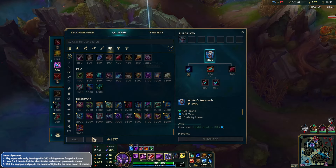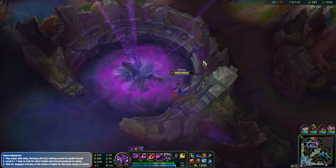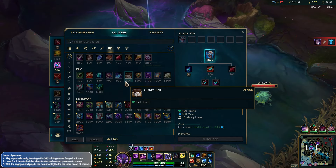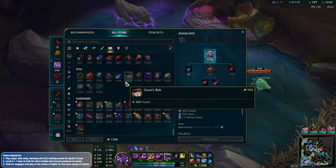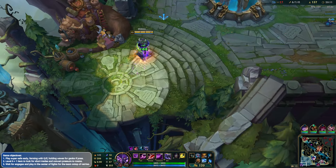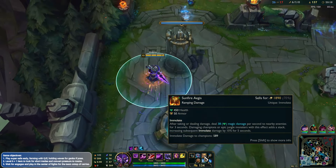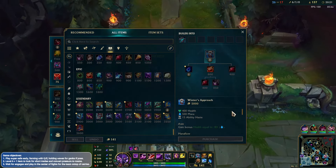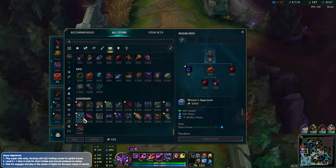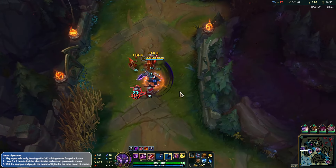We'll get our Fimblewinter for now - very cheap item as well, alongside the Sunfire. What actually would be good here is Riftmaker - Riftmaker would be insane, all the extra HP we have would be bonus damage. We definitely need some AP though, a little bit of AP I think. Maybe that's cheating - it's always cheating if you buy AP and you're supposed to go full tank, so we'll see.